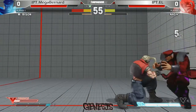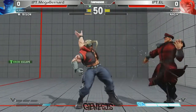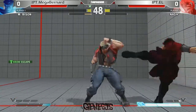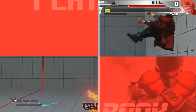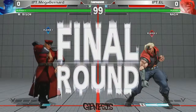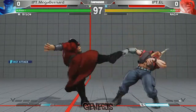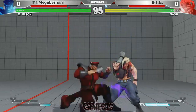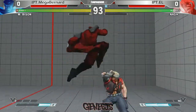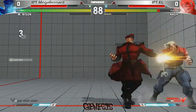He drops the combo! No punish. Gets the throw. Tension! He's so excited! EX Sonic Scythe will close out the round! That was an amazing reaction — seeing the neutral jump immediately respond to the EX Sonic Scythe. The heavy and EX versions are not easy to use. It takes a certain amount of calculation and reaction time to use it properly as an anti-air. L is so used to that.